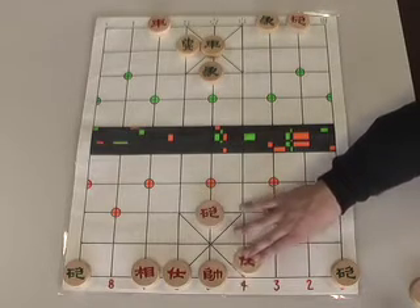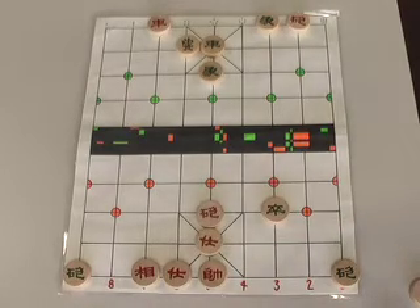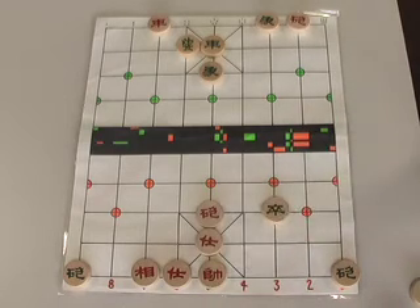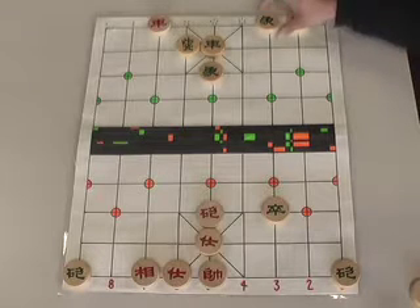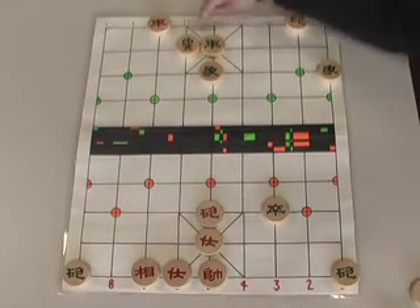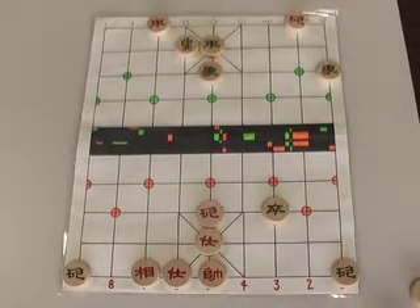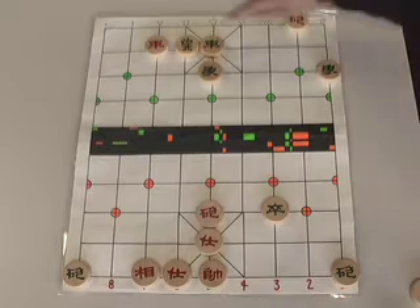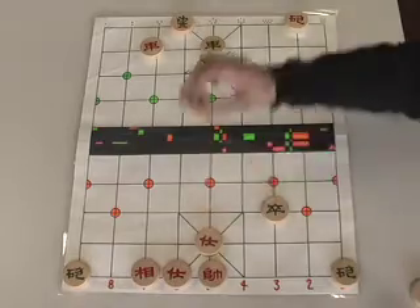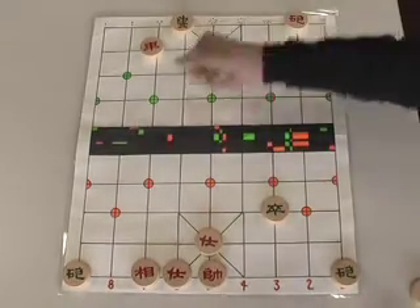It's only really a temporary distraction. We move our advisor, diffusing that threat. This is no longer much of a threat. We pull our rook back one spot — check. Green's general must retreat, and we capture Green's second rook with our center cannon.